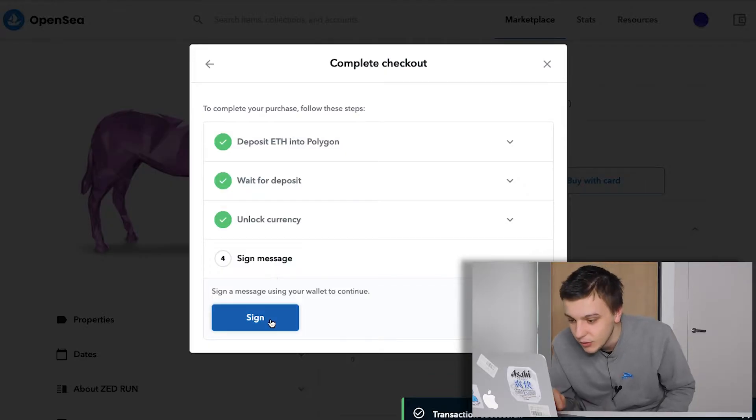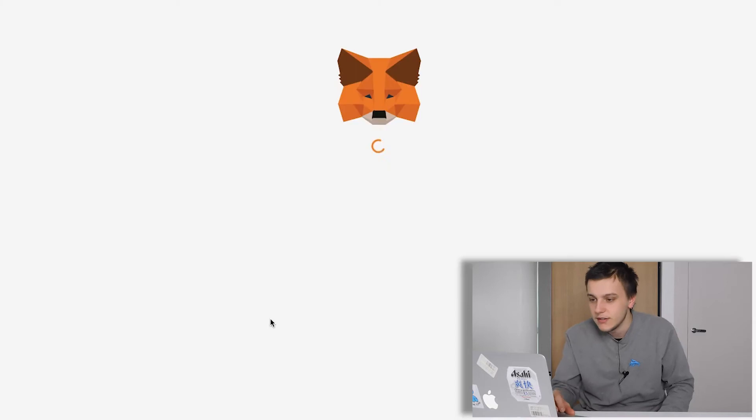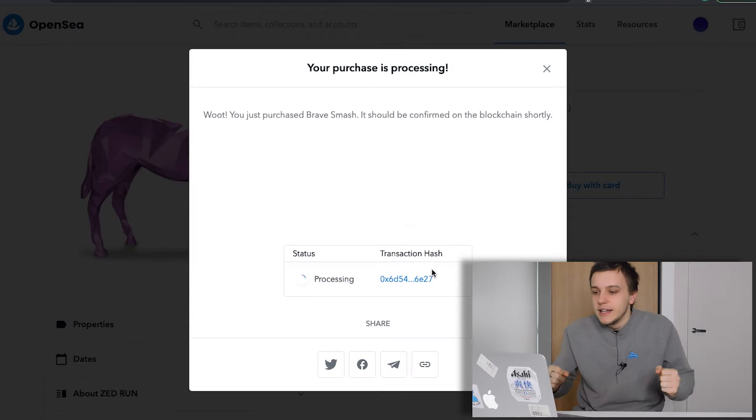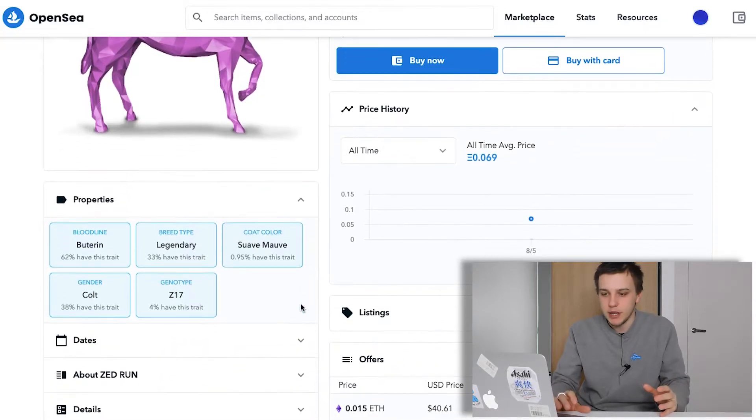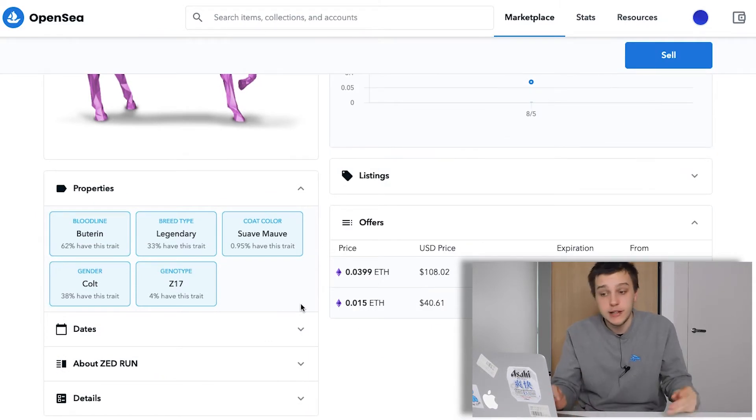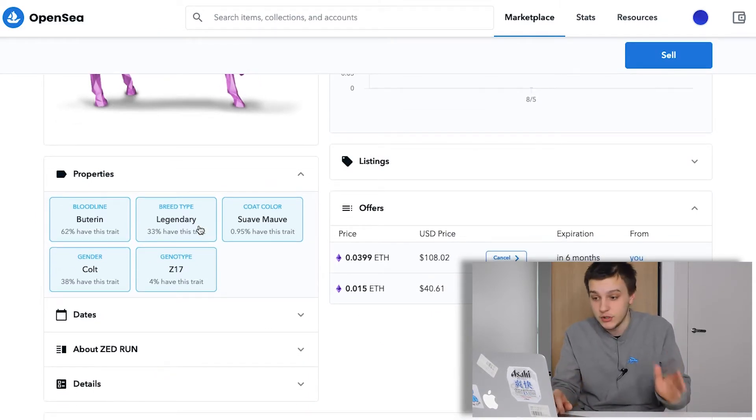Transaction successful! You've just purchased Brave Smash. So I've just purchased my first horse — that is amazing. Pretty generic bloodline, I think it's one of the lower bloodlines. Breed type is really high though — legendary, which is good.